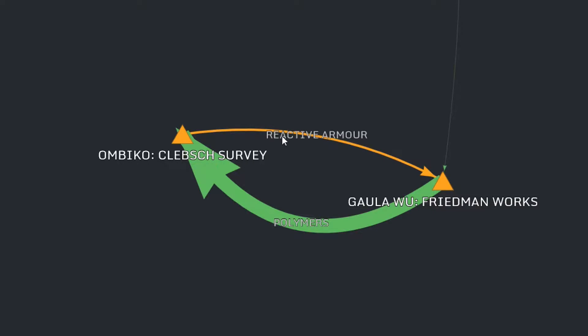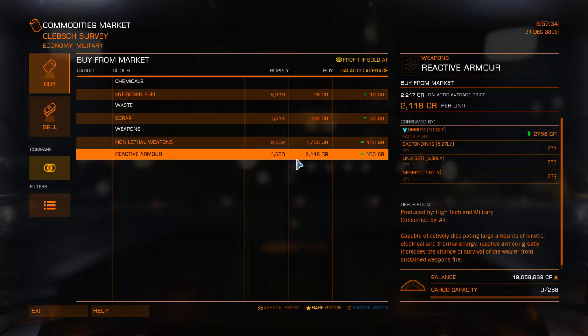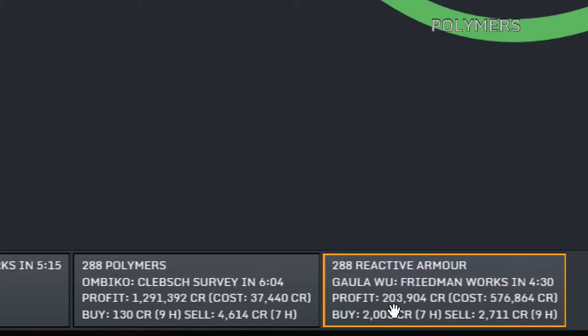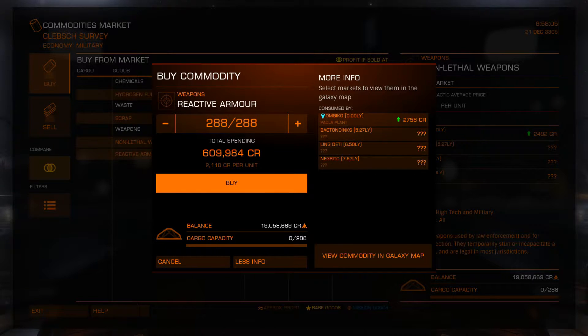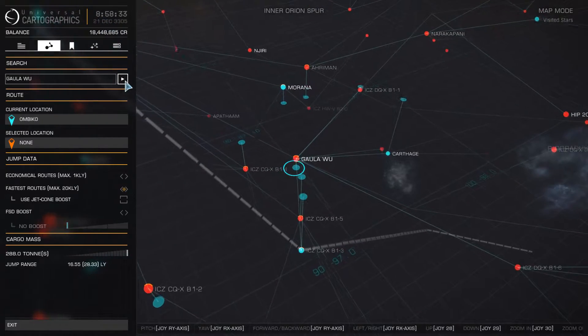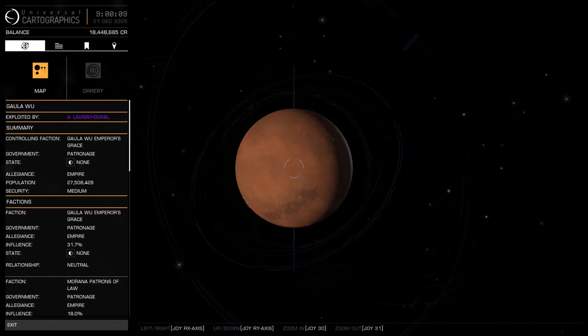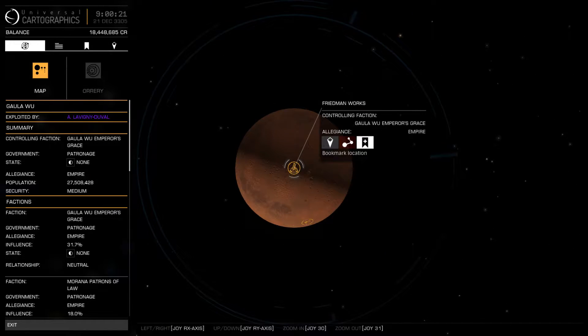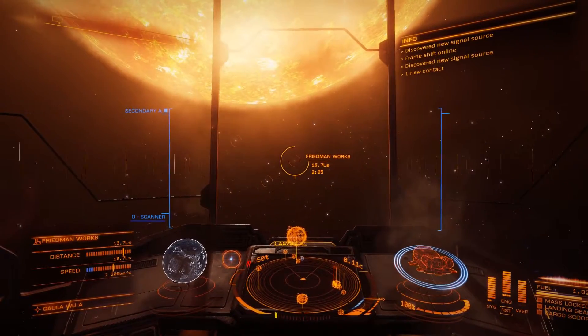We're currently in Klebsch Survey. We want to buy reactive armor and then go ahead and sell them at Freedman Works — I can buy them for around 2,000 credits. Let's check the website: yeah, the price is around 2,000. It has raised a little bit since yesterday, but we want to fill one cargo full. Let's see for how much we can sell them. We want to travel to Galavu — plot route — Freedman Works. Also on a planet. That is good. It's almost more important that they are so close to the sun, but we can also check from the website. It should only take me roughly four and a half minutes to get to the station, or base, since it's on a planet.